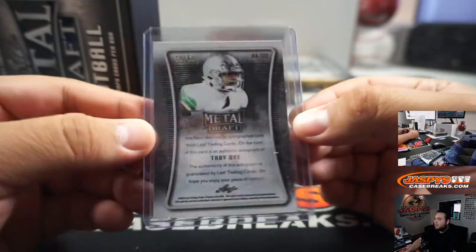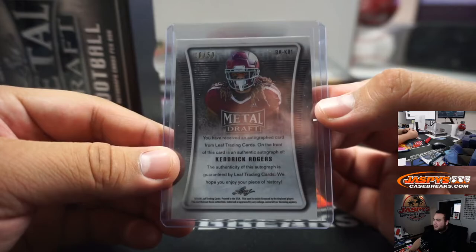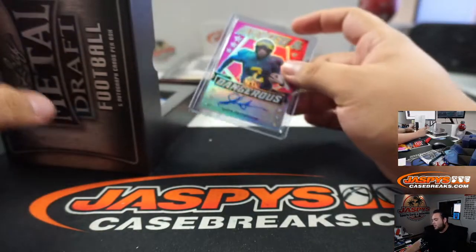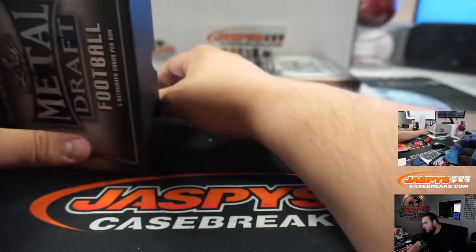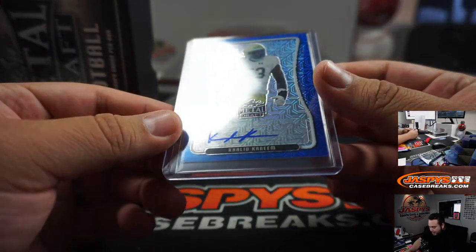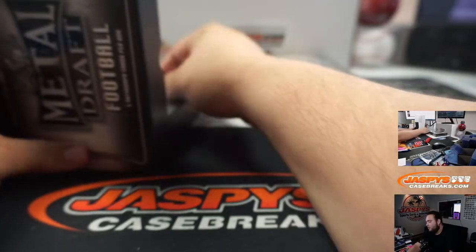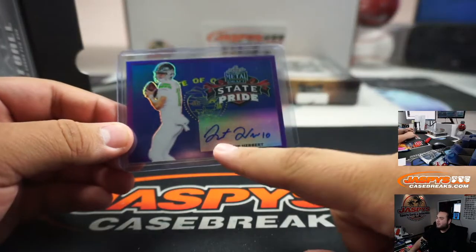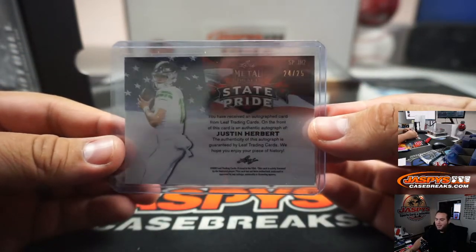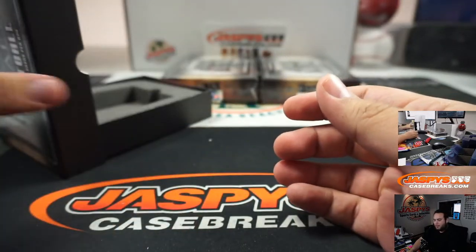We got Troy Dye, Pro Duck right there — go Ducks — 29 out of 50, spot 9, that's going to Tommy. We got Kendrick Rogers, 16 out of 50, spot 6 going to Josh. Armed and Dangerous Shea Patterson — that is 4 out of 20, another 420, spot 4 going to Kevin. We got Khalid Kareem. And — State Pride Justin Herbert, he has a great autograph as well — 24 out of 25! Kevin, spot 4 is on a roll. Alright, two more boxes.